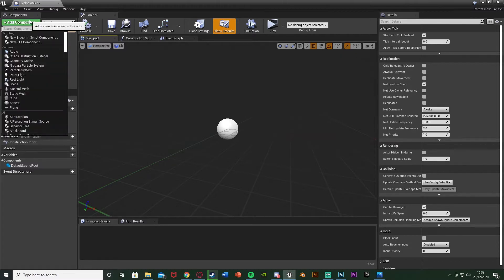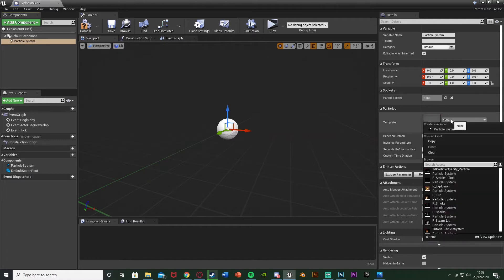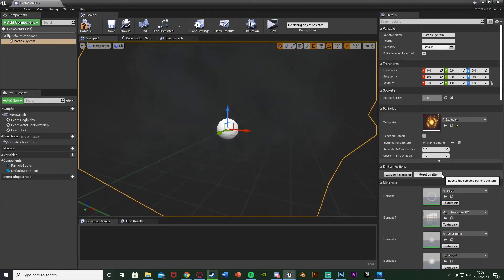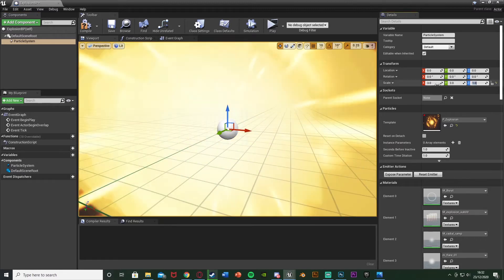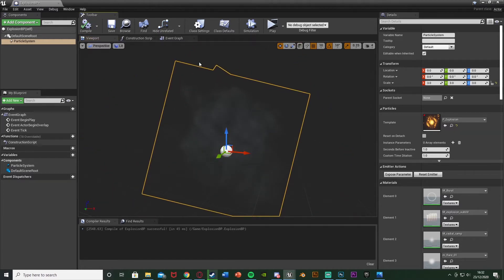In here what I'm going to do is add a component and add a particle system. This is just going to be our explosion, so I'm going to select the template to be explosion like so. You can see that's what that looks like, and I'm just going to scale this up by three on all axes to make it a little bit bigger. Hit compile and you can see that's what it's going to look like — you'll get the smoke there as well. It's quite a good effect.